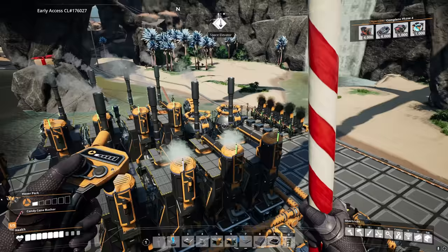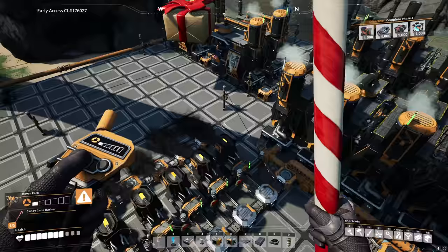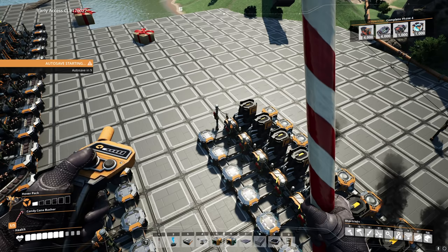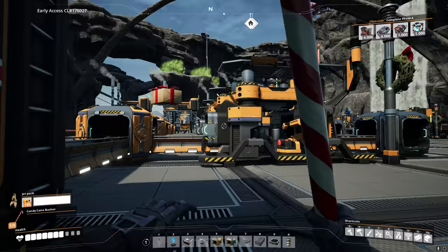For aluminum casings the setup mirrors the aluclad line. Two refineries fed by two refineries on each side - one side produces aluclad, this new side produces aluminum scrap for casings. That scrap feeds into 10 smelters for pure ingots, then into three or four assemblers. We should be able to produce enough aluminum casing per minute. That completes the aluminum section.